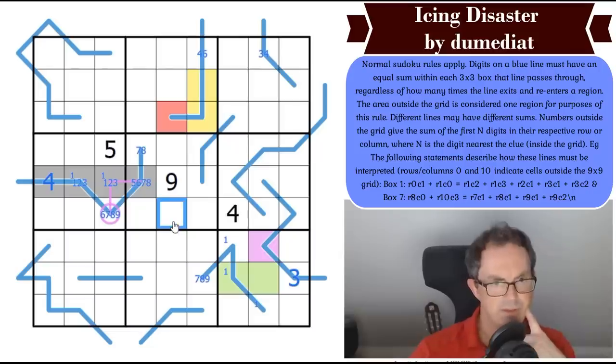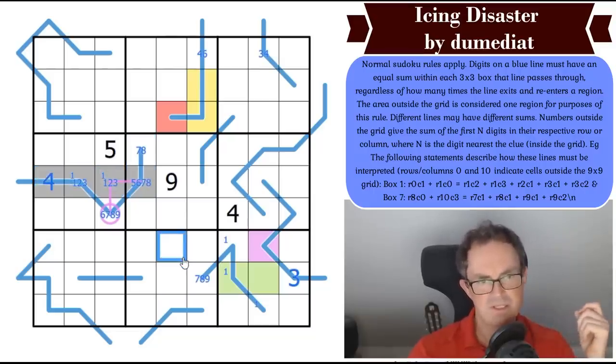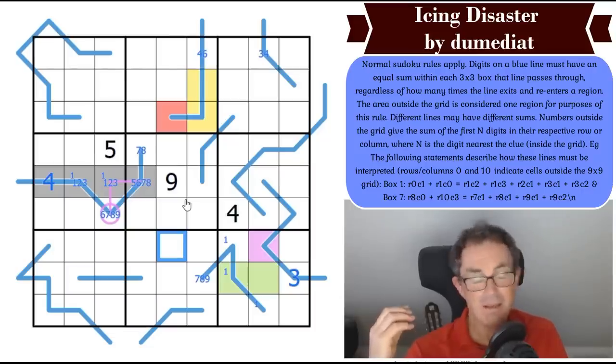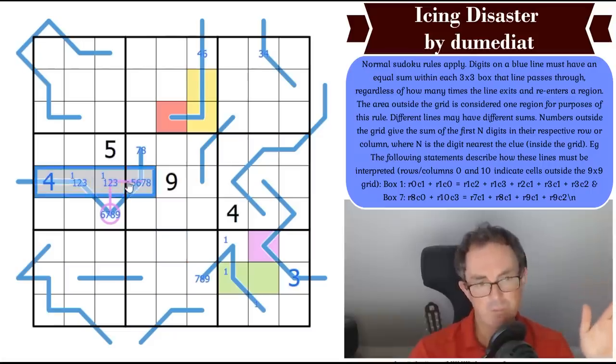Hmm — this could be a 9? Let me think. With totals of 13 and 14 you can get there quite easily. I have a horrible feeling this is totally obvious and there's a way of resolving this now that I'm missing. My gut instinct is telling me there's something here.